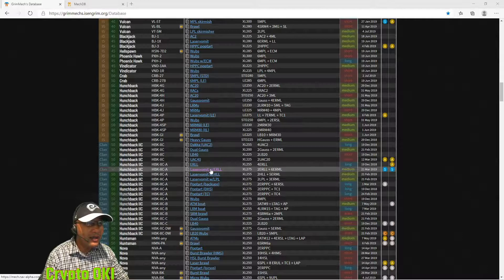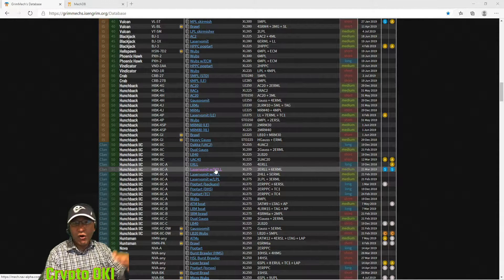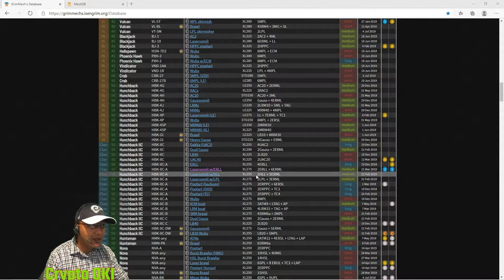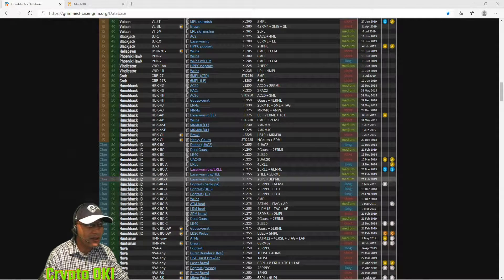One thing I like about this website - it doesn't have all the mechs, but it gives you some options you can look at without clicking on them. I like speed in a mech - if you're in a medium mech you should use speed. I kind of like the idea of ER large lasers. There's a 6 ER large laser option here, but the speed is slow. This other one has 2 large pulse lasers and 3 ER lasers - that's a pretty good laser vomit build.